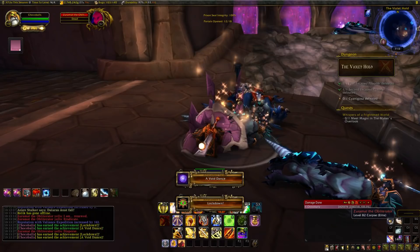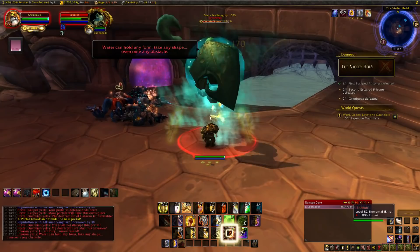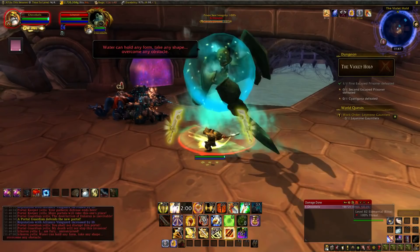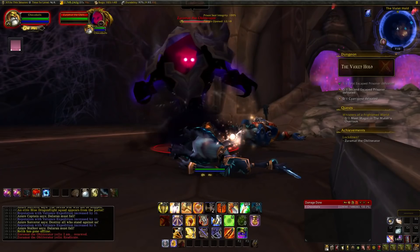Note that the final boss will always be Cyanigosa, so if you strike out at boss number two, go ahead and hearth out. Two of these random bosses also have achievements. First is Dehydration off the water boss Ichoron: defeat him without allowing any of the Ichor globules to merge - just kill him before he splits. Next is Void Dance for the void walker Zuramat: defeat him without killing any void sentries, so just another one-shot with single target to be safe.